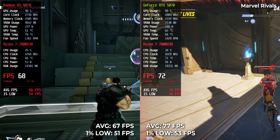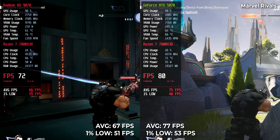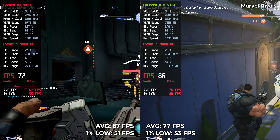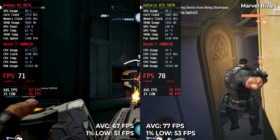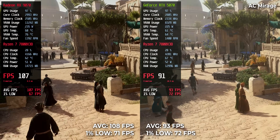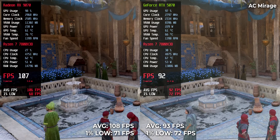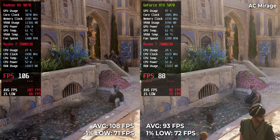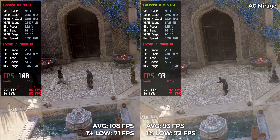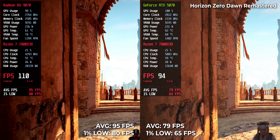Marvel Rivals was one of the few wins for NVIDIA: 77 on RTX and 67 on RX. In Assassin's Creed Mirage, the RX 9070 reached 108 FPS and RTX followed at 93. Horizon Zero Dawn Remastered showed 95 FPS on the RX card and 79 on RTX.